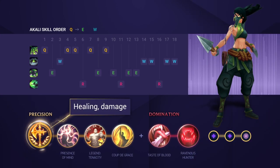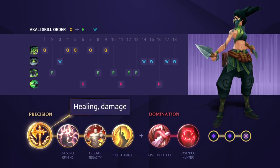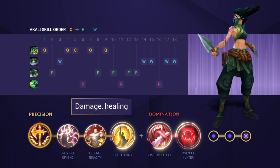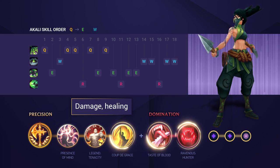Rune-wise, it's all about damage and healing. Conqueror is the go-to for Akali — it helps her duel better and get that edge. Most of the other runes are filled out for either damage, a bit of tenacity, and some healing.